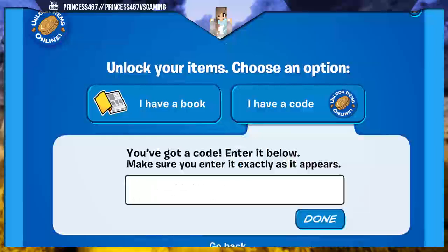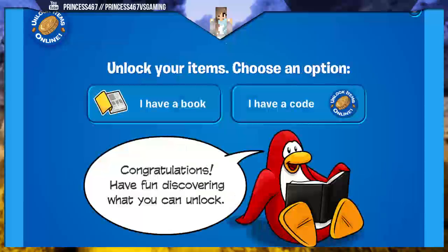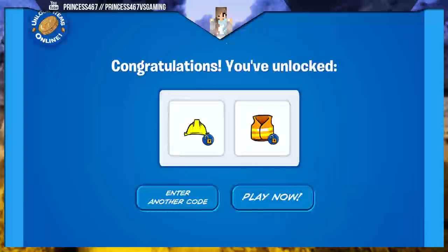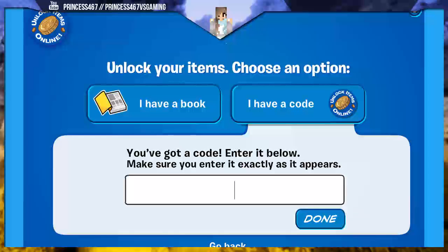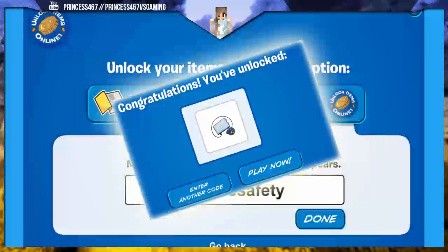Now for the third code: 'Freehood 2.' It's kind of like the first free hood but different colors — it's green, white, and yellow. Now let's enter the fourth one, which is 'Builders.' Builders will give you a hard hat and a vest. And the last fifth code, which is my favorite, is 'Online Safety.' It's a super cool laptop and that's one of my favorite ones.